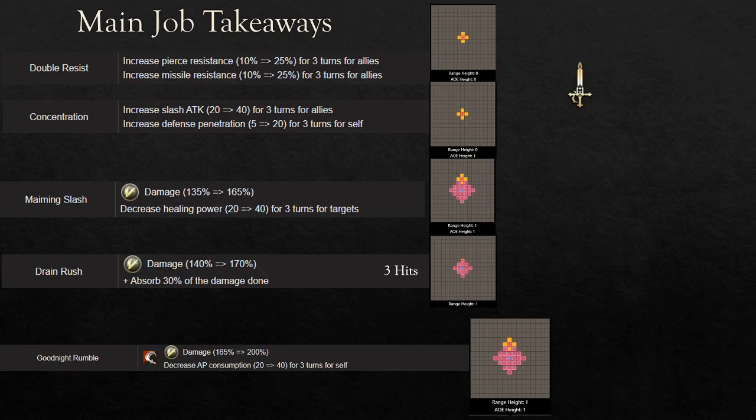With El Sorrel comes the new main job, which is the Nightblade. For her main job takeaways, she has two buffs she can use for allies: Double Resist and Concentration. Double Resist increases your Pierce and Missile Resistance by 25% each for three turns. Concentration is basically like Dwayne's Atonement, where it increases the slash attack of her team as well as Defense Penetration for herself.